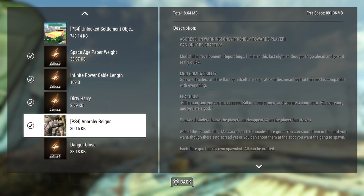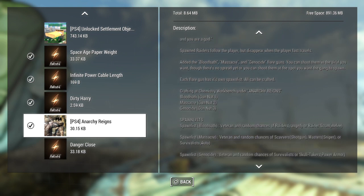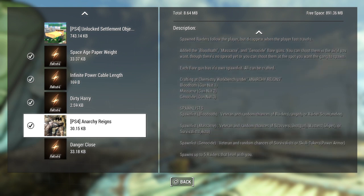In the description it pretty much just says that there are three classes: Bloodbath, Massacre, and Genocide. The farther it goes up, the more intense and powerful the raiders get, the highest being power armor raiders, and the lowest being small ranged and melee raiders, and everything in between I suppose.